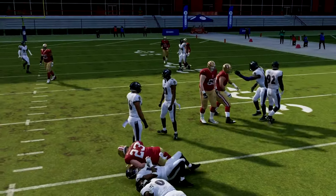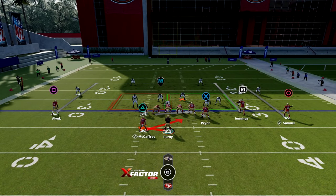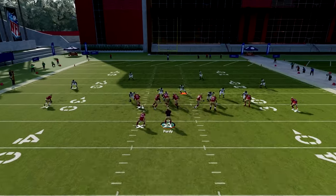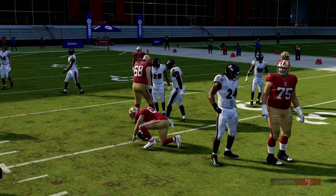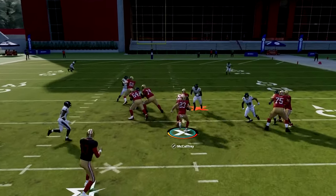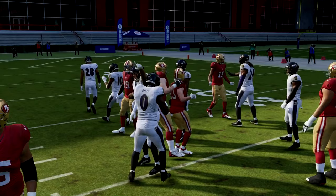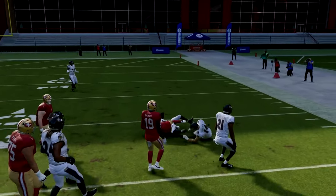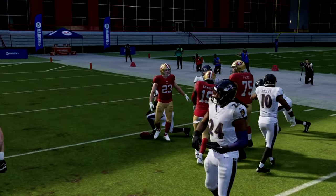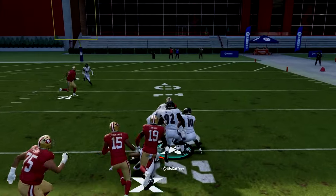The next and final play is the Halfback Base. This play can be found in the Broncos, Raiders, Rams, and run-heavy playbooks. We will max protect, get on that outside hip of the pulling guard, and just run that ball upfield. Let that guy get out in front — you're on the outside hip going upfield and eventually getting it to the outside. All these plays go up and then to the outside.